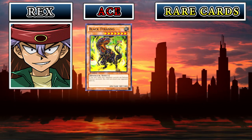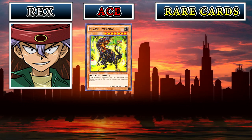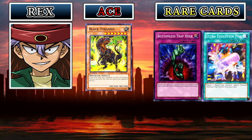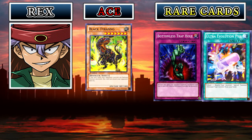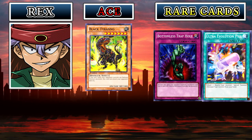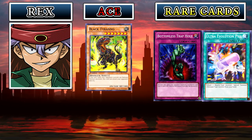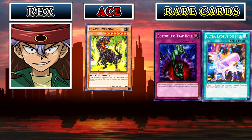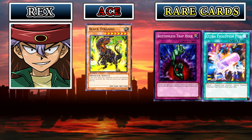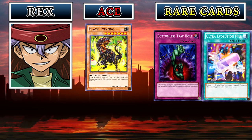Rex Raptor has not changed too much — his rare cards are far and few between, but I at least have two rare cards to talk about this time, and they're cards you're only going to see in the Rex Raptor deck. The first rare card is the Ultra Evolution Pill — a card he can use to, by tributing one reptile, special summon a dino monster from his hand. This means Black Tyranno will be way easier to summon, and his Mega Zowler too, for some reason he wants to summon that.